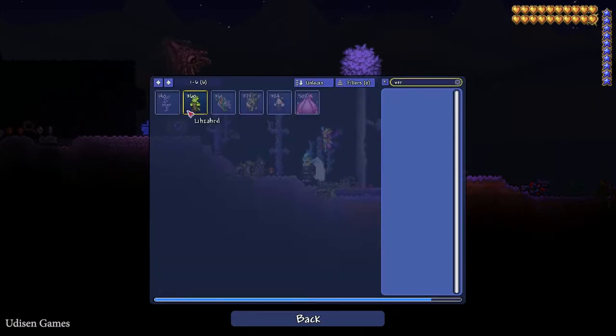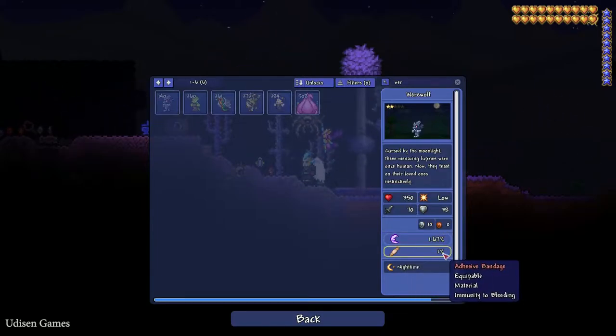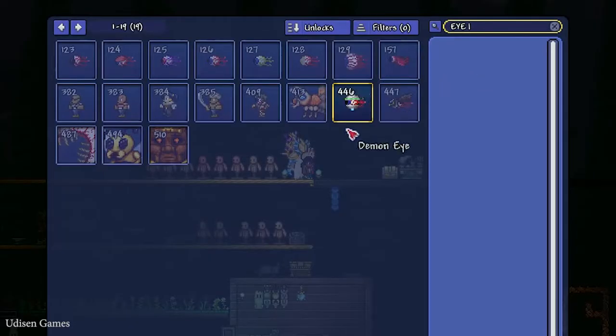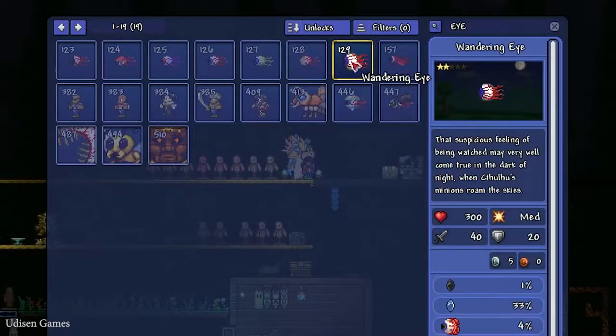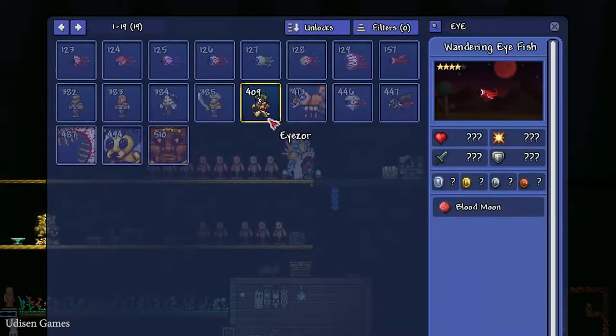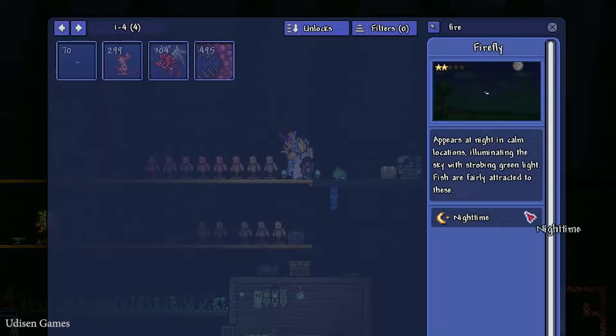The werewolf can give you the Moon Charm and Adhesive Bandage. On new moon, on the surface there are many more Demon Eyes and Wandering Eyes than usual at night time, so new moon night is more dangerous than usual.